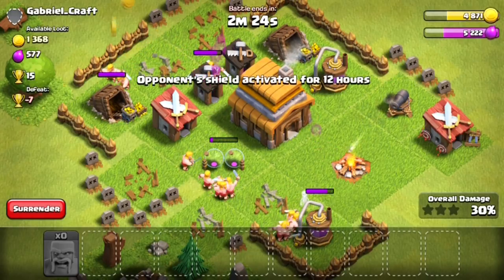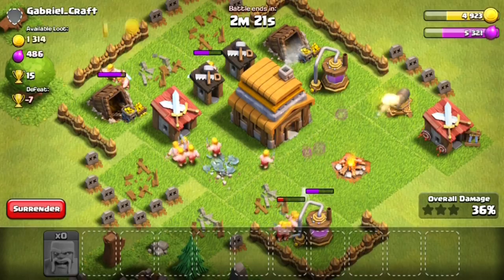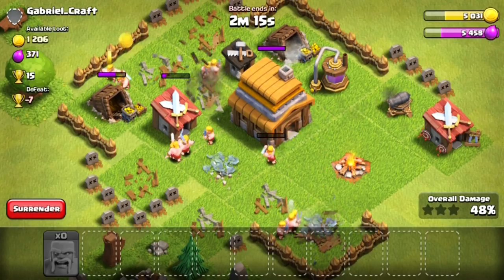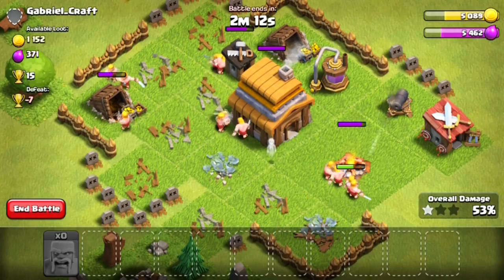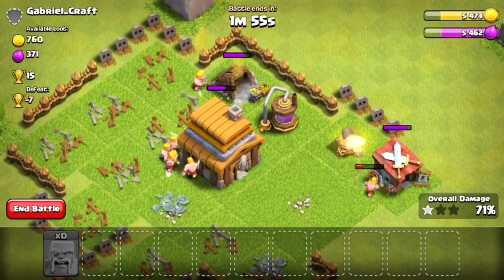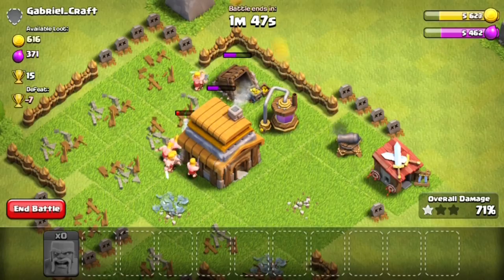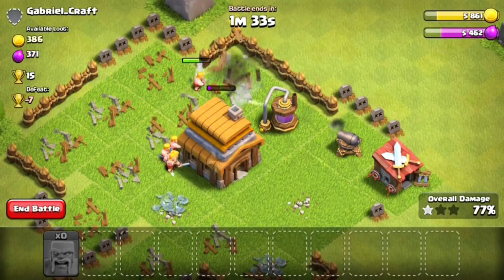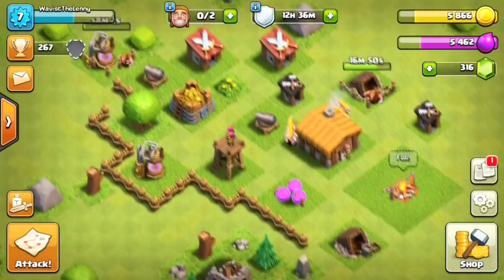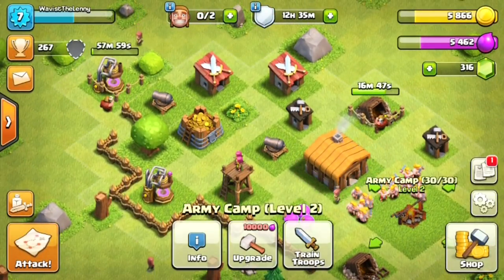I didn't drop enough barbarians to handle that cannon, so it's still up and hanging by a thread. It's going to be hard-pressed to see if I can get the rest of the gold from that mine. Hopefully the cannon is distracted and not targeting the barbarians going after the mine. We are racing against the clock — and we barely get all the gold right there with only 300 left. We could have taken out the Town Hall but I didn't really care about trophies.